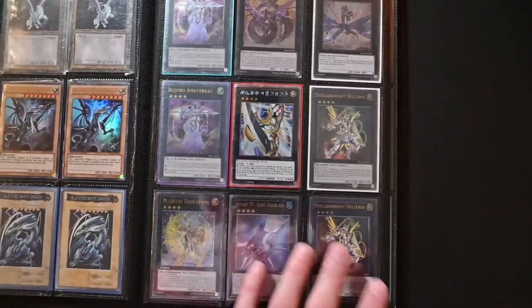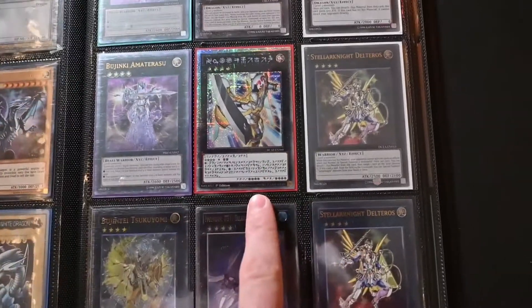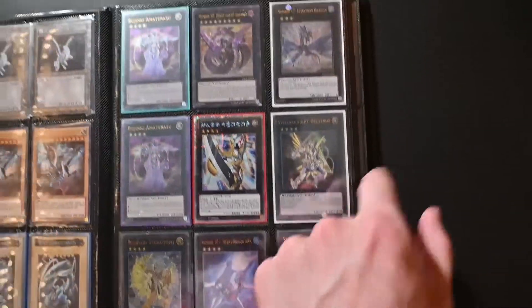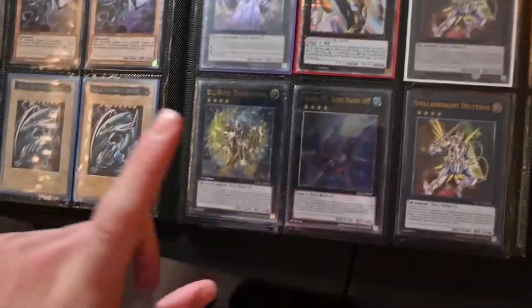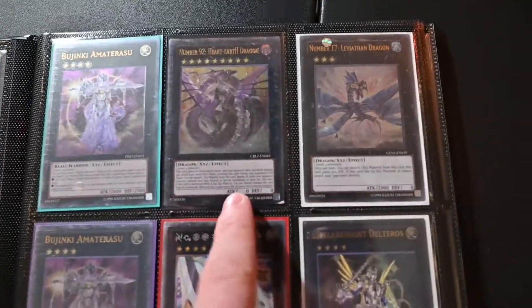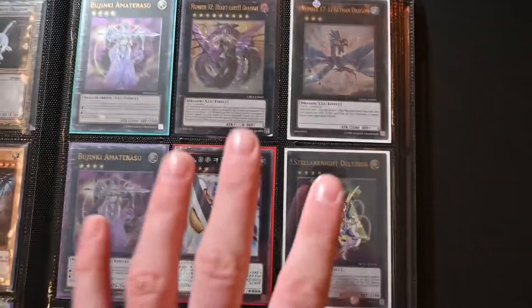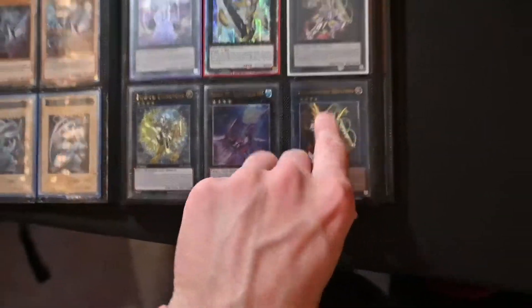We have a page completely dedicated to all of our high rarity XYZ monsters. We've got Utopia right in the center — beautiful Astral Starlight Utopia. We've got Delteros — I need a third Delteros. Amaterasu — I need a third Amaterasu. Heart Earth Dragon — I love him because I can play him in Blue Eyes, he's such a good card. Speaking of which, wait for the Blue Eyes deck profile coming out soon, it's going to be so freaking dope.